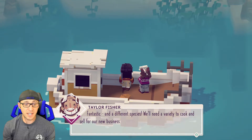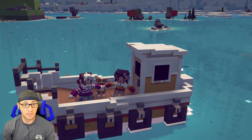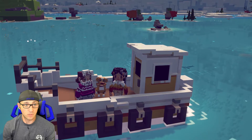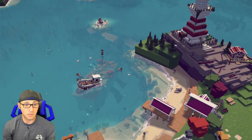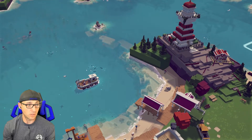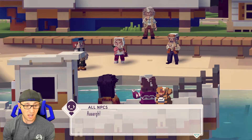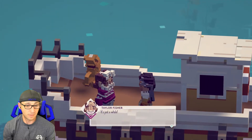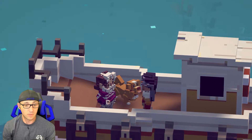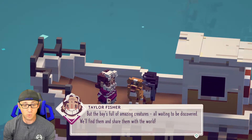What else you got to say, Taylor? Fantastic — and a different species. We need a variety to cook and sell for our new business. Oh, so we're actually fishing for our business. Is this a big shark? Oh, this isn't good — is it like a squid? A big octopus? Was that a real fish or was that like a submarine? It's the monster. The curse. Come to torment us. But the bay is full of amazing creatures, all waiting to be discovered.